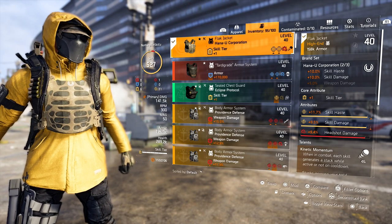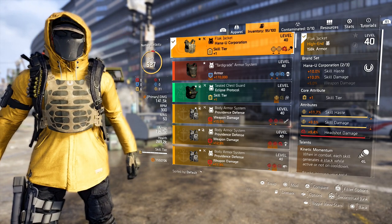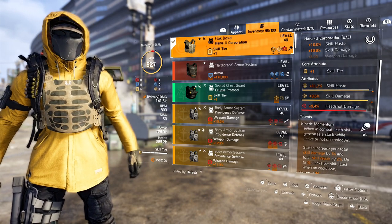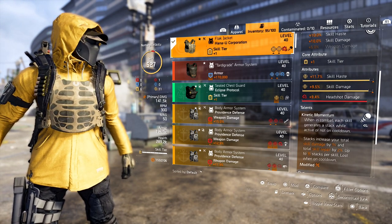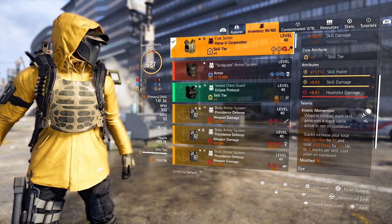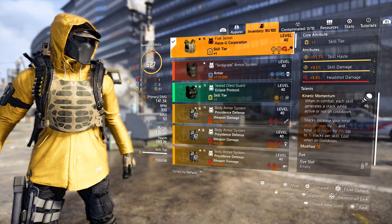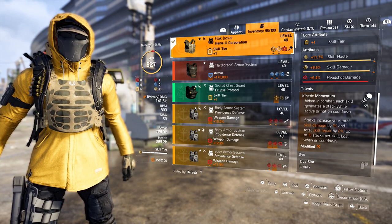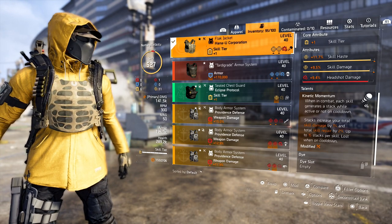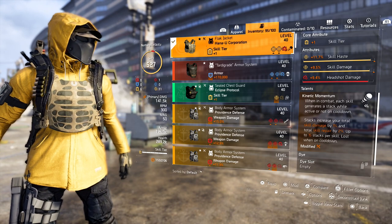For the chest we're running a Hana-U chest — our two-piece gives 10% skill damage and 10% skill haste. We have skill tier one, skill haste, and skill damage on there, plus headshot damage which I'd ideally re-roll for skill haste on a god roll. The talent is Kinetic Momentum: each skill generates a stack while active or not on cooldown, and stacks increase total skill damage by 1% and skill repair by 2%, up to 15 stacks. So you can have up to 15% extra skill damage just from being in combat, and it builds fast — you'll have full stacks in most missions and control points.